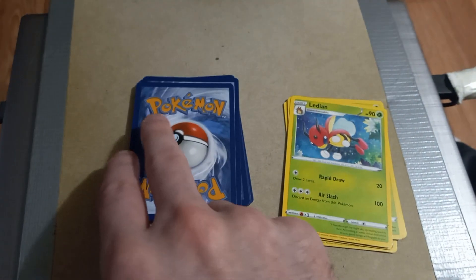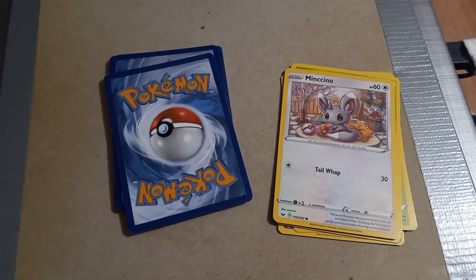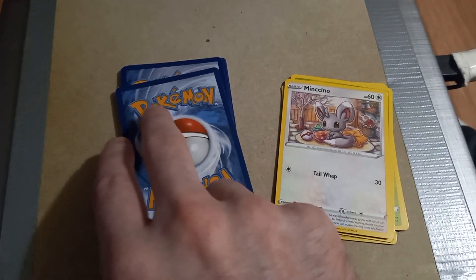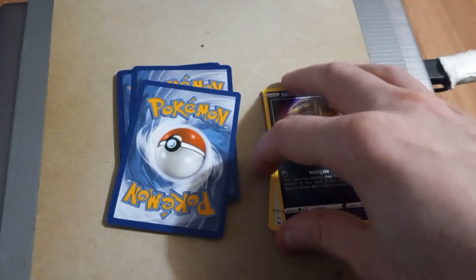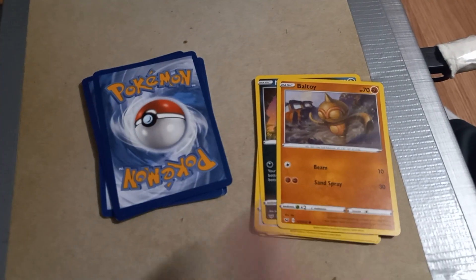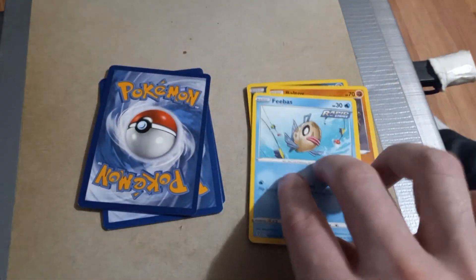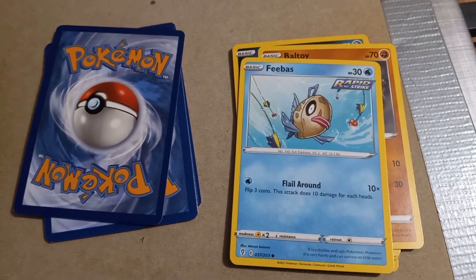Yeah, that was a heck of a draw. Next up is Minccino — Minccino or Mint-cino, I don't know — with Tail Whack Whack Whack. We got ourselves a Nickit with Investigate. Next up we got ourselves Baltoy with Beam and Sand Spray. Next is Feebas with Flail Around — another rapid strike.